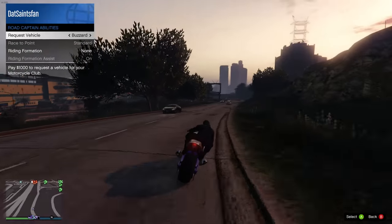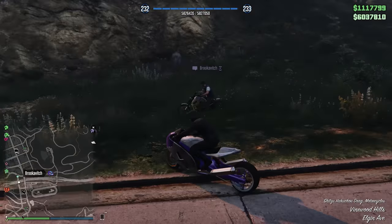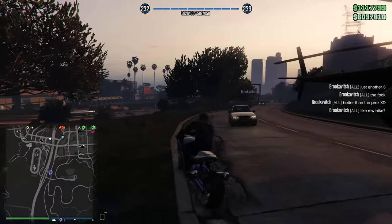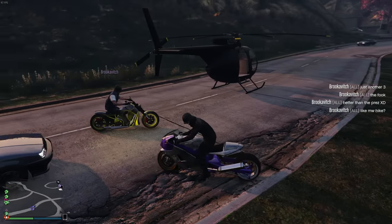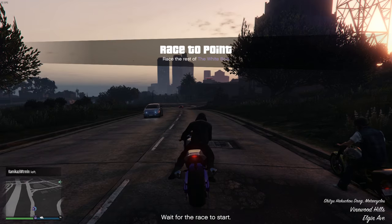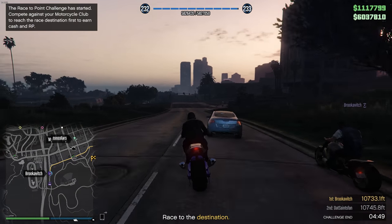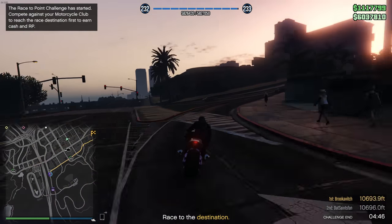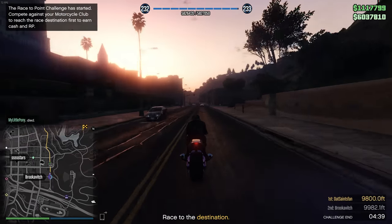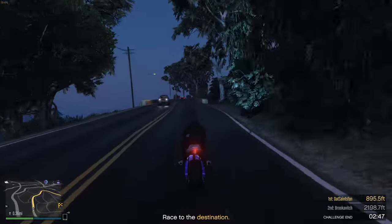Another thing you can do is call in vehicles. It does cost $1,000 to do this — it's not free like the VIP or CEO ability. As a road captain you can call in five separate vehicles: the Slam Van, the Moonbeam, the BF Injection, the Dubsta, and the Buzzard — the matte black Buzzard that you get as a CEO. As a road captain you can call it in for only $1,000. That is why I say the road captain is the best out of all of them: you have formations and the ability to call in a Buzzard, which is useful in basically every situation in GTA Online.